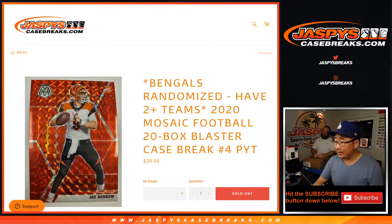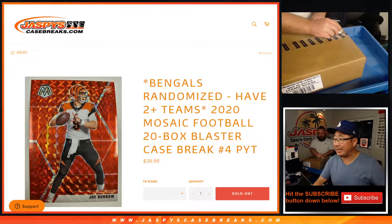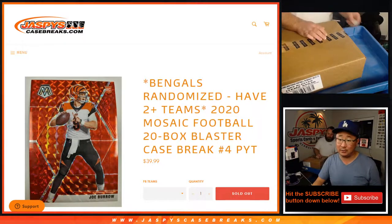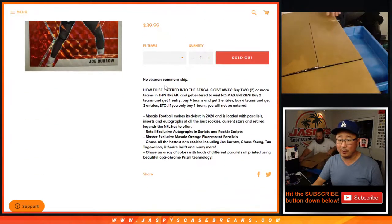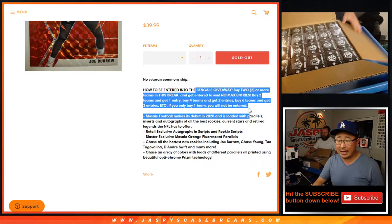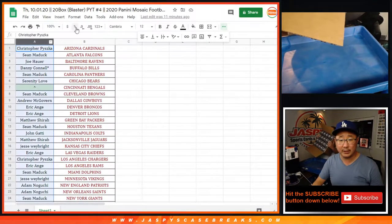We're gonna have Sean help us out on the top camera right there. He's gonna get a head start on popping these open while I do the Bengals randomizer right here in PYT - Pick Your Team number four. No veteran commons ship. You gotta buy at least two teams to get entries, as most of you know by now, so thanks everyone for picking your teams.